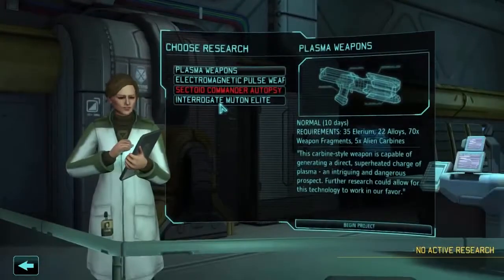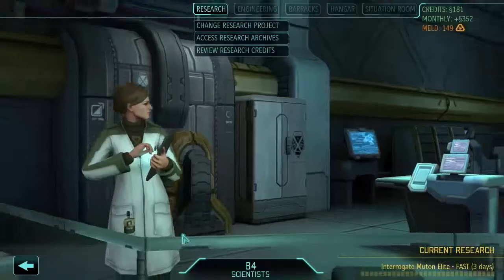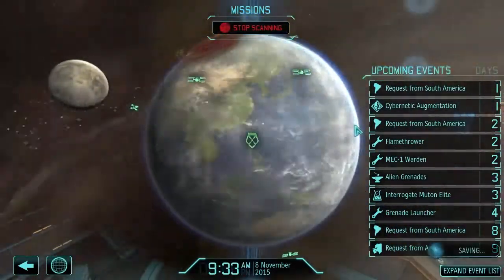Let's start a new research project — interrogate the Muton Elite and see what happens. It's going to take us three days to get through that, but it'll probably be beneficial to us. I think that's an all-weapons upgrade, if it's the same as in the regular game. We'll find out. Scan for activity and get our mechs done.